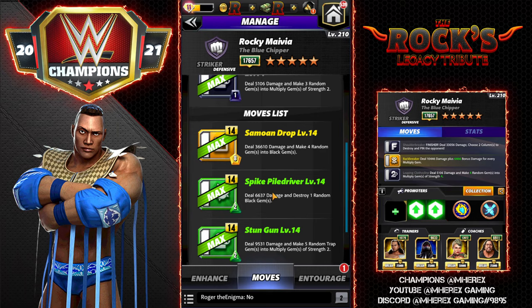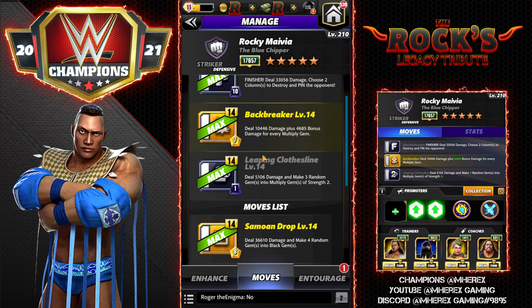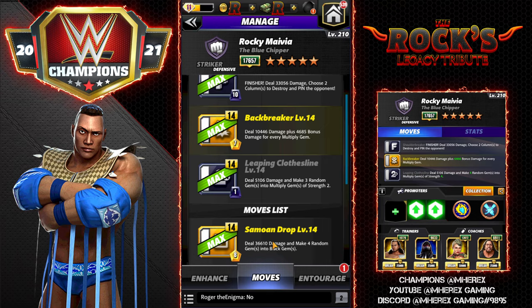You're not going to see me use the 8 MP Yellow Samoan Drop — deal 36k damage and make four random gems into black gems. You also won't see the Stun Gun — deal 9k damage and make five random trap gems into Multiply Gems of Strength 2, which is very situational — or the Spine Buster — deal 6k damage and make four random purple gems into Silence Gems. You could maybe use the Samoan Drop instead of the finisher, but I don't see that being better.